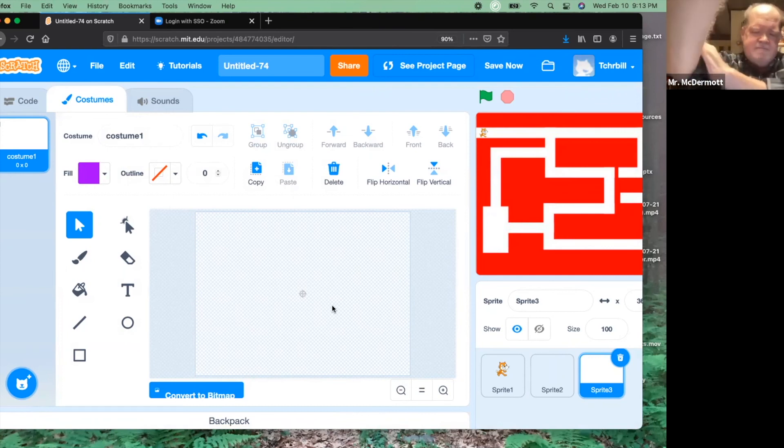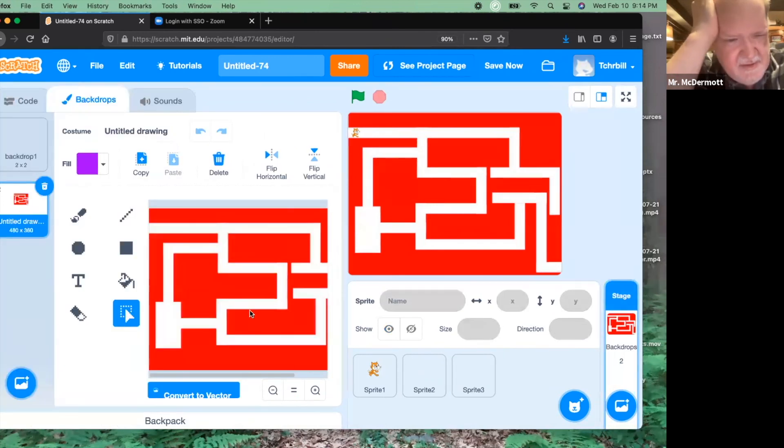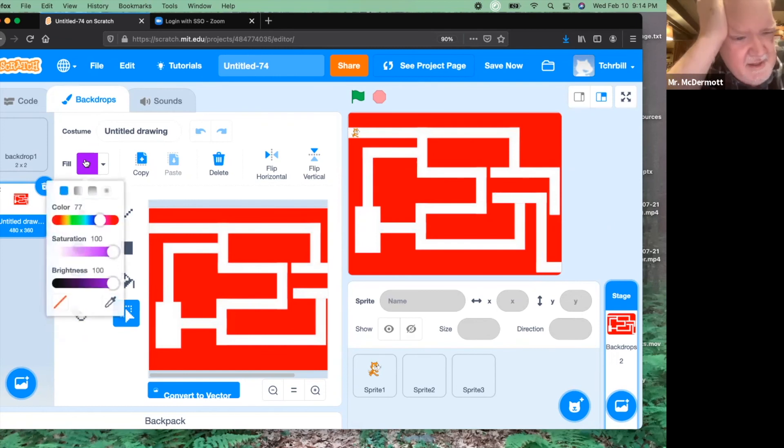Before you begin, it's important that your obstacle be the same color as the background of your maze. That will stop you from having to write extra scripts for different colors if they're all the same color. To do that, go over to the maze backdrop, click on it so it shows up, and look at the fill color — which is blue — and make it the same color as the maze. Click on that, go down to the eyedropper, come out here and click where that square is in the middle, and you'll see that it just changed to the color of the maze.